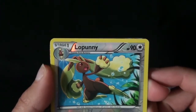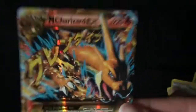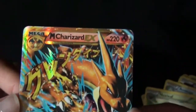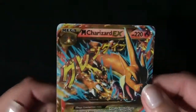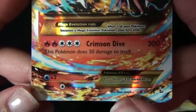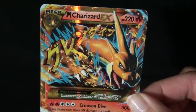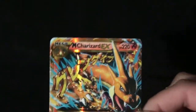Charizard EX — what the heck?! I got the one card! Oh my god, I already have this card — the promo one — but this is the real one. And let me show you, it is shiny. It says right there: M Charizard, Mega Charizard. It's got Crimson Dive and it's number 107 — also the first secret card in this set. I'm not really a huge fan of mega evolutions, I said it. Not a huge fan.